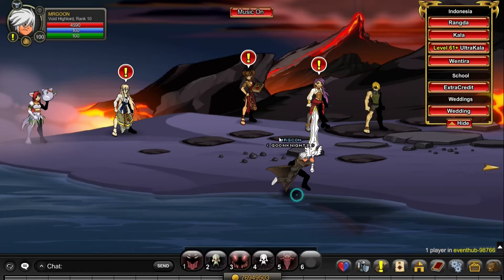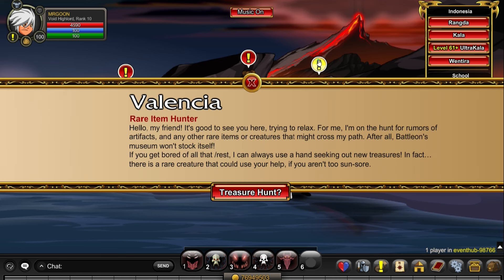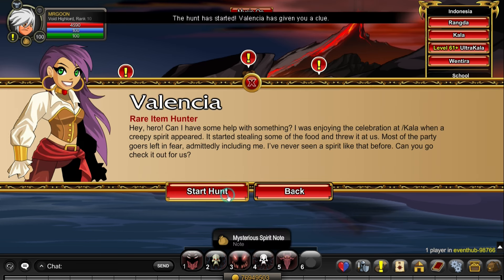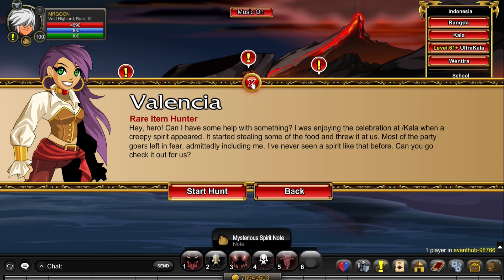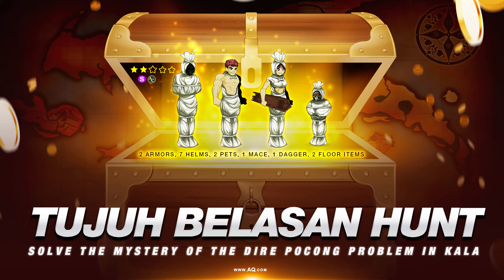It is that time of the week folks — it's time to do the next treasure hunt. If you would like to start this one, you need to go over and speak to Valencia at Join Event Hub. This one is seasonal so it will be back. It is a classic map-hopping treasure hunt, so we will have to visit a couple of different locations for you to be able to access the new merch shop.